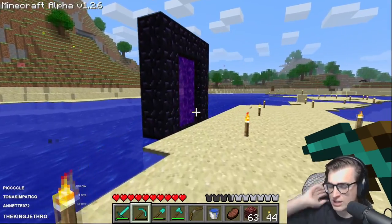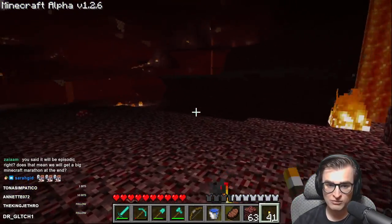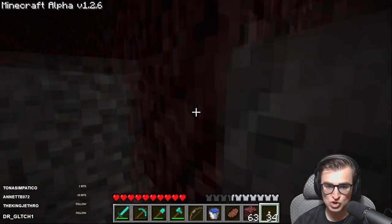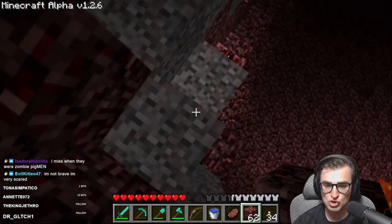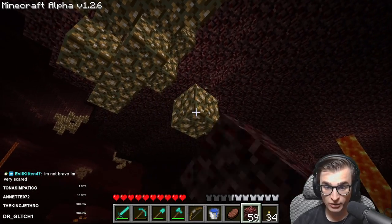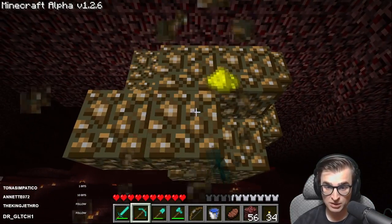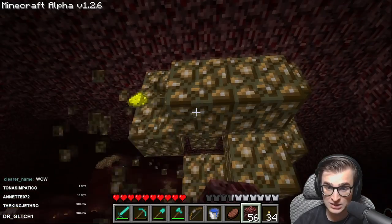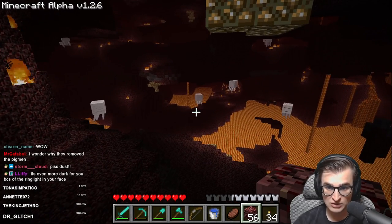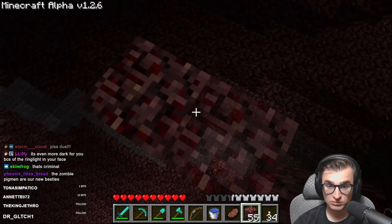We enter the nether for round two, looking to grab some easy glowstone and maybe even some soul sand. There's a red mushroom — many red mushrooms. There's glowstone very close by. It's so freaking dark. One dust per block? One dust per glowstone block? Maybe with a pick? No — one dust per block. Oh my god, that's robbery. I see six ghasts on my screen. There was six ghasts. That's too many — they need to go back in time and work out this ghast issue.